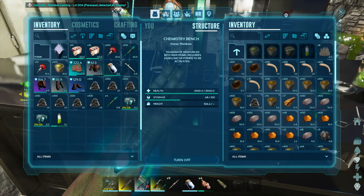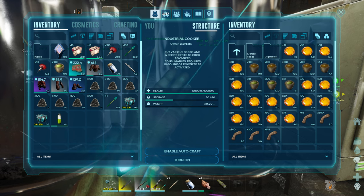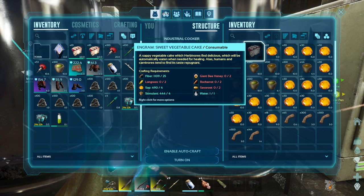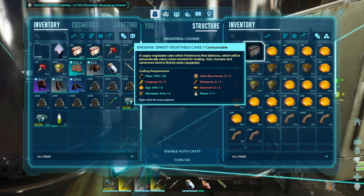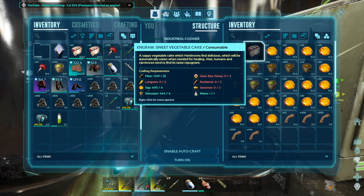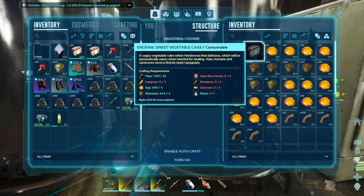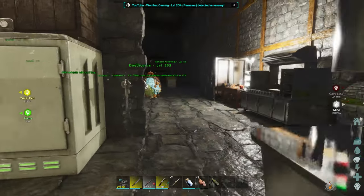Let's go into the chemistry bench — actually we want this one. We're going to go into vegetables. It's a sweet vegetable cake and you can see we're going to need giant bee honey — two per cake. Then you're going to need fiber, long grass, carrot, savroot, potatoes, and sap. Sap is probably one of the harder ones to get. If you don't have a sap tree set up, ask around on your server — people will help. I've got sap trees set up and I'm pretty happy to give it to people if they need it. I have a video on the honey too, so check that out.